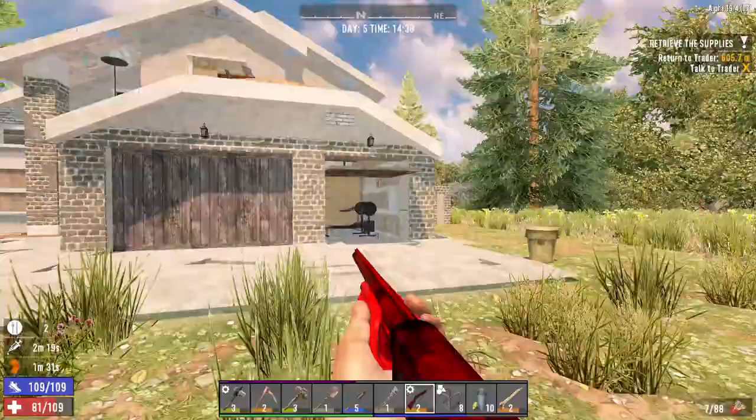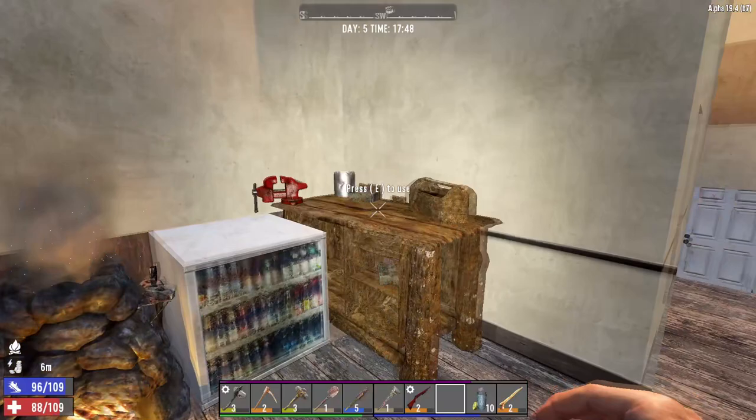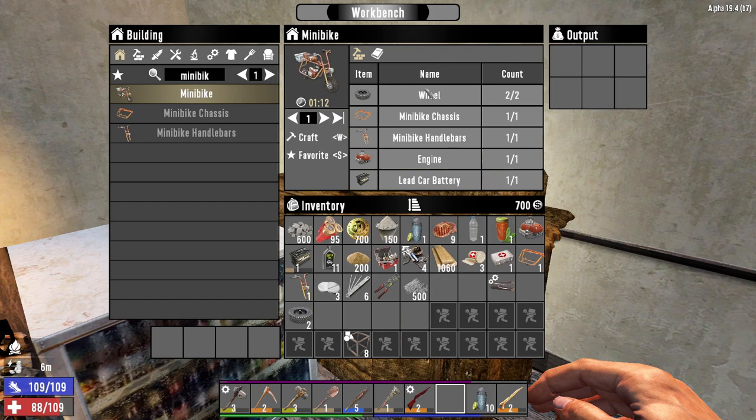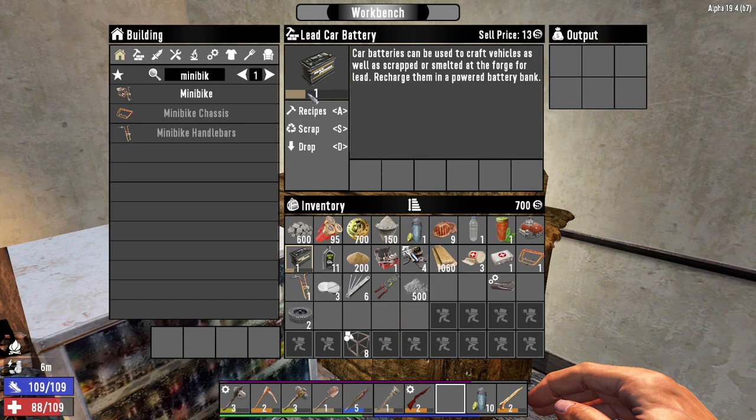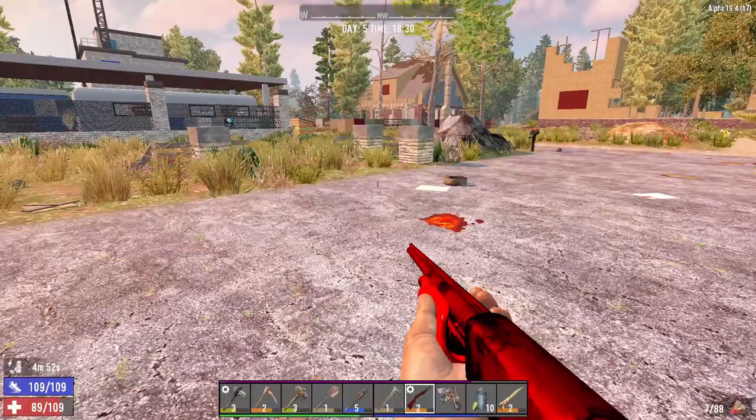I'll meet you guys back at the house where we can make our minibike and I'll show you how to use it. Here we are at the workbench — go for minibike and here we go. It'll take a minute and 12 seconds. You need two wheels, one minibike chassis, one minibike handlebars, one engine, and one lead car battery. The quality of that lead car battery does not matter at all, so I'll take this crappy level one and it will be exactly the same as any other minibike.